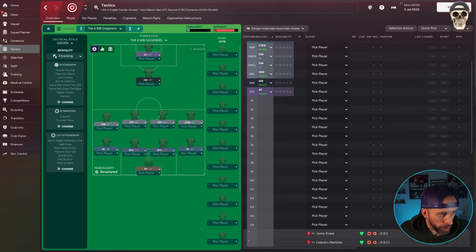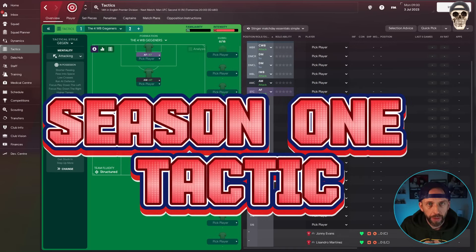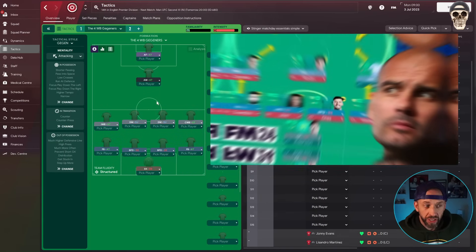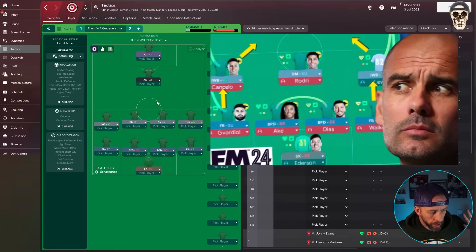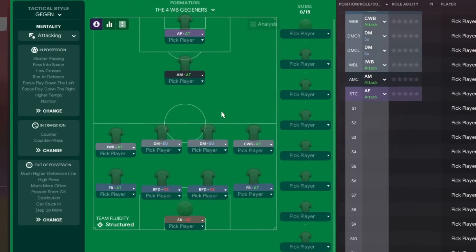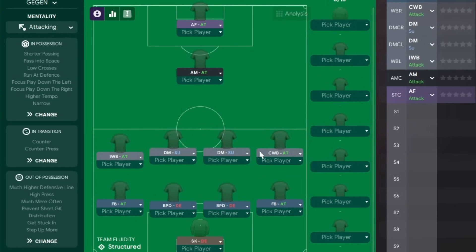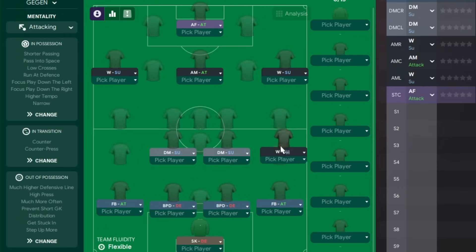The first thing we've got to do is get some sort of tactic working. The one I've got is from a past video - it had some frailties but as a starting point we'll go with this. It looks kind of ridiculous but all the tactics throughout this save will. Basically it starts out as a 4-2-3-1 gegenpressing system and I simply move these players back into those positions.